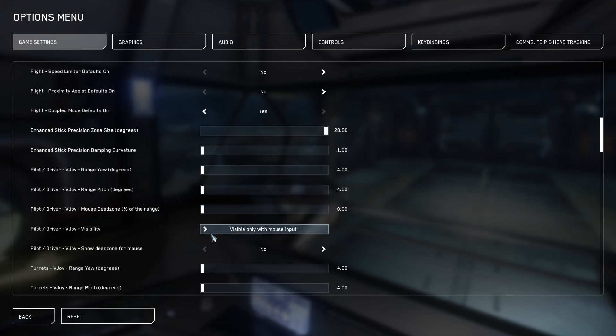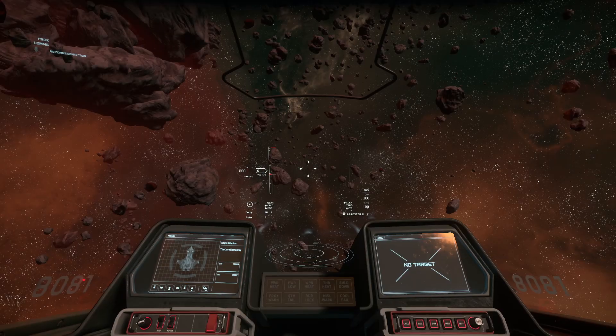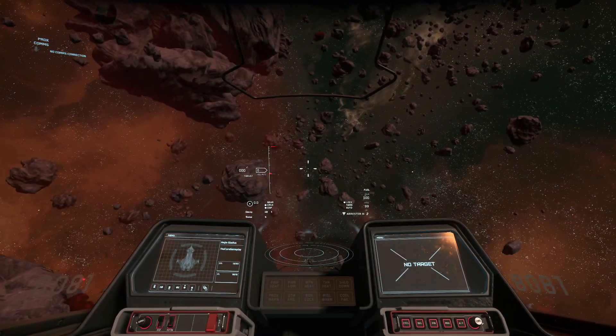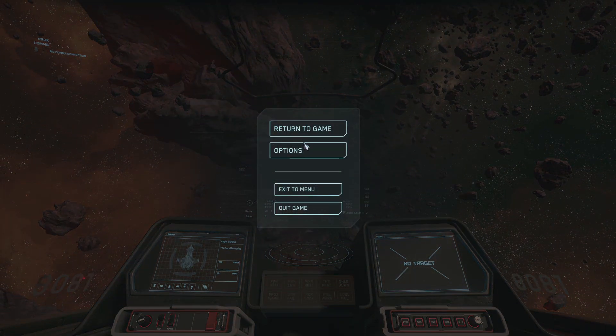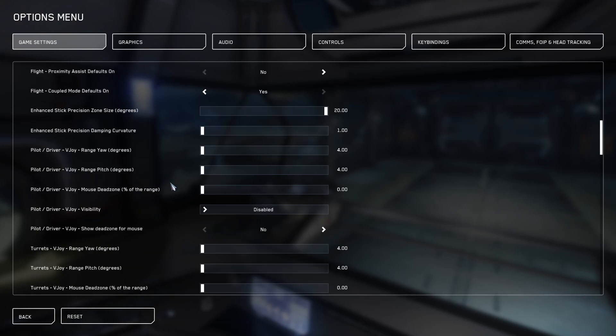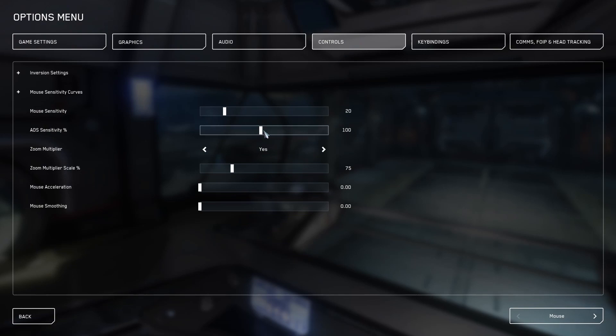You can also turn off the direction indicator if you want by going here and selecting Disable — then you won't have the direction indicator at all. But I do like having it since it shows me where I'm going with my mouse, so I'll just turn that on again. There we go, it's on again.